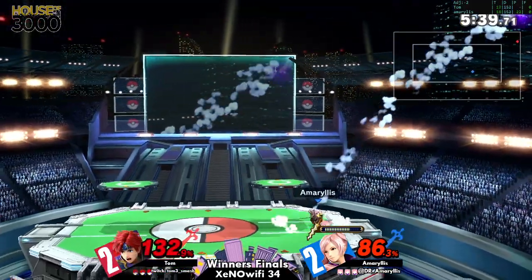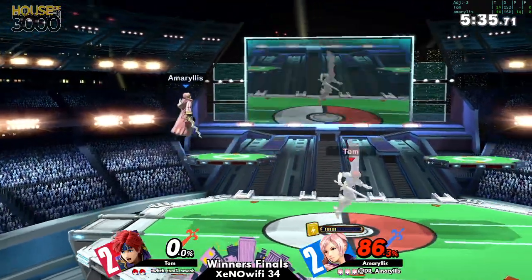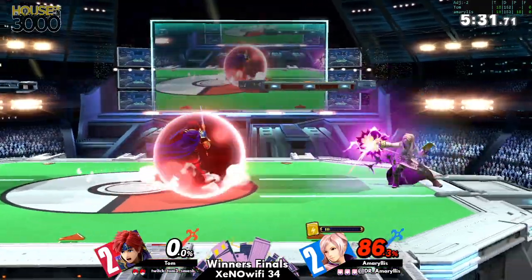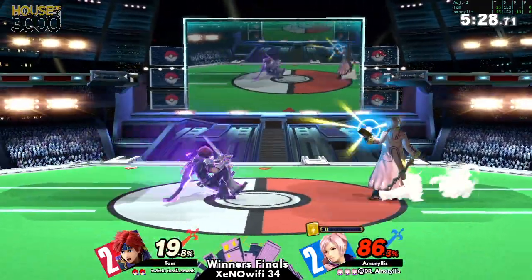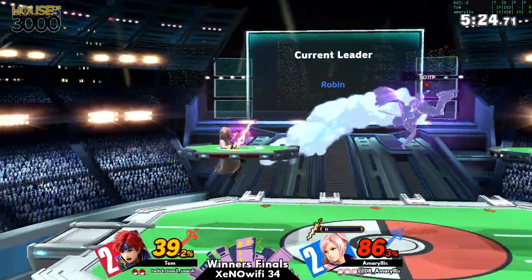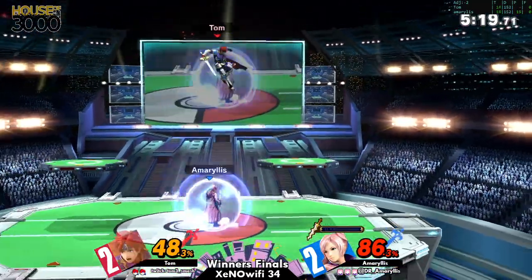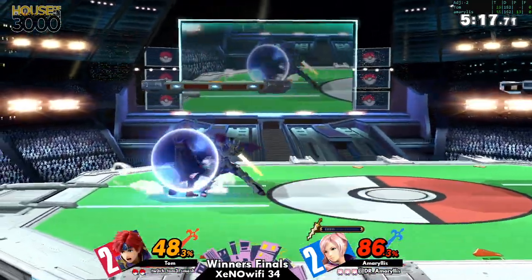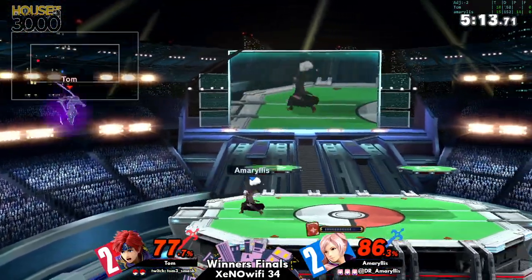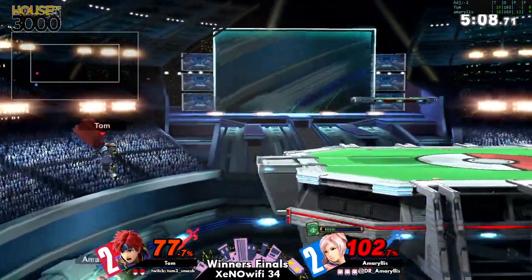This is some finesse! He miscalculated which side he's going to be on — all right, very very close. If he over-commits to these side-B's he's just going to keep dying for it. He really needs to know that once he misses the side-B he shouldn't just go for it. Why would you drift with him when he has aerial smash attacks? Can't blame Tom. Don't drift right next to him. Amaryllis is going to be taking that first stock and building a solid lead right now. Don't drift with them — drift off stage and back-air, oh — not gonna do it enough.